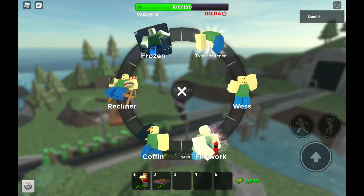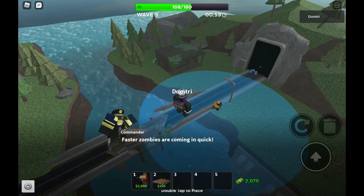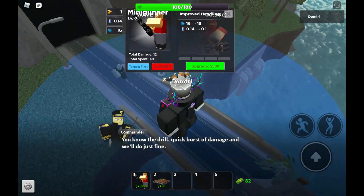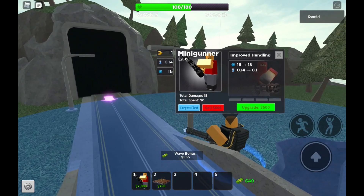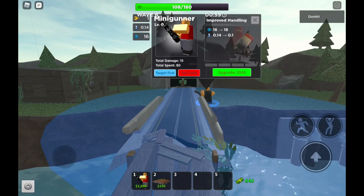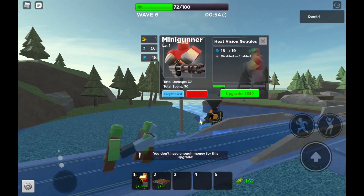Finally we can now get minigunner. When placing minigunner you're going to want to be smart, but since I'm on a straight road it doesn't really matter. The strategy for minigunner is basically just upgrade him to level 1 or 2 and then farm.